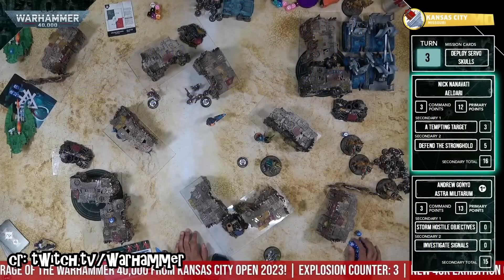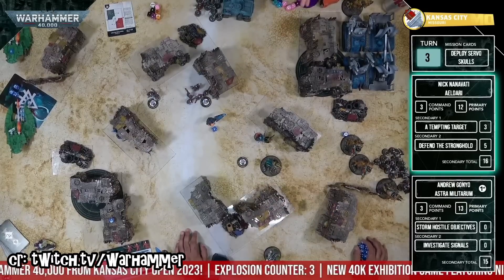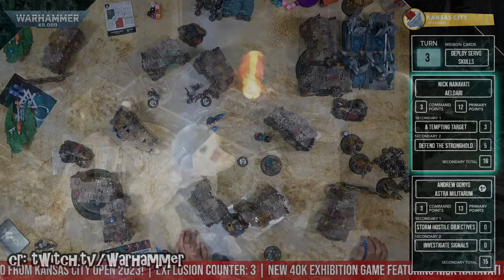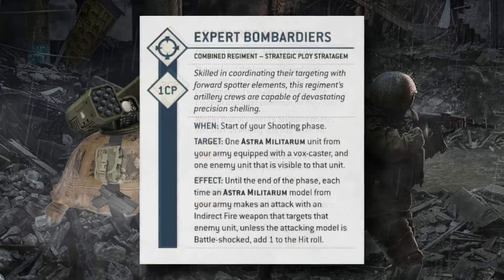Thursday's showcase on the GW live stream was Craftworld Eldar versus Imperial Guard, and we got full detachment spoilers for both factions. For Imperial Guard's Combined Regiment detachment, the stratagems include: Armored Might (2CP reactive, reduces damage by 1 to Astra Militarum vehicles in the shooting phase, no minimum), Expert Bombardiers (1CP, gives non-battle-shocked indirect fire units +1 to hit against an enemy visible to a Vox Caster unit), and Fields of Fire (2CP, grants +1 AP to non-battle-shocked regiment/squadron units targeting an already-targeted enemy unit).